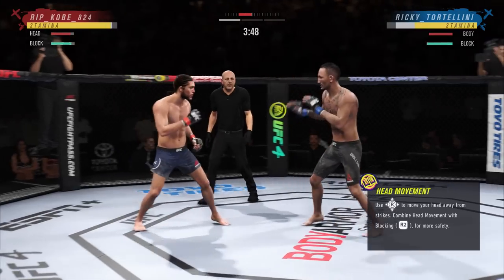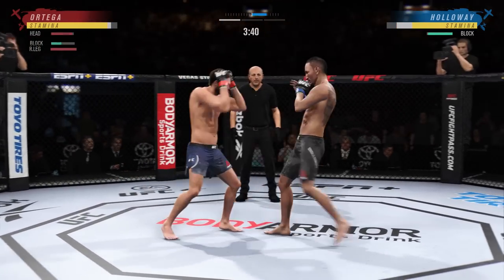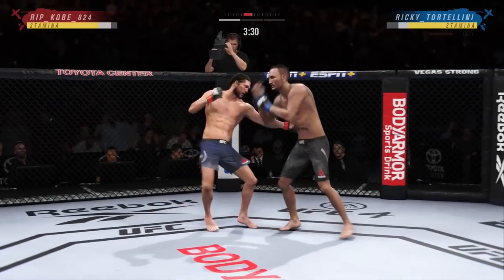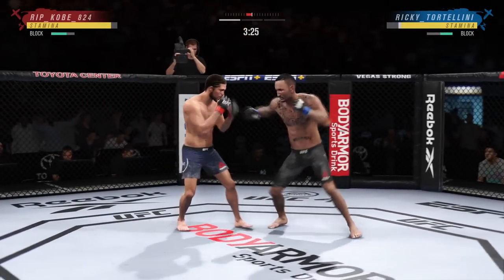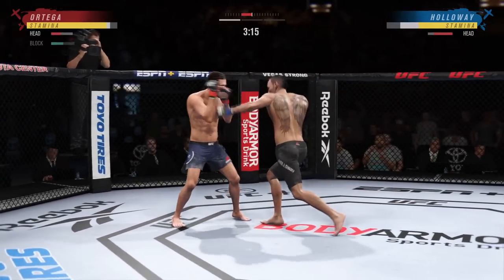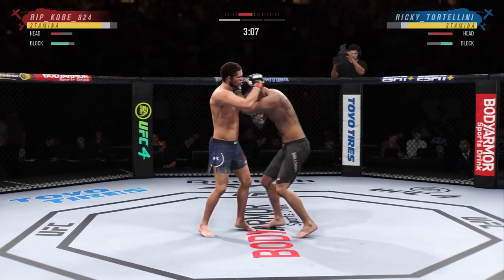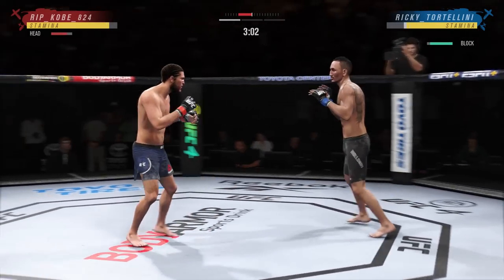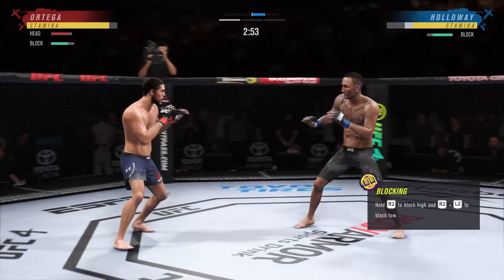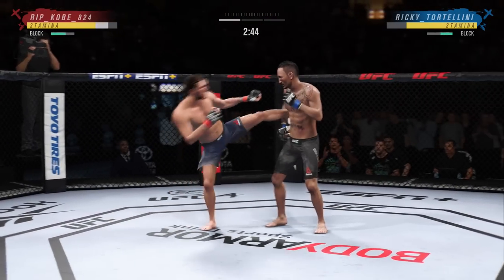A lot of these submission guys love to clinch you up and try to submit you with standing submissions — those clinch guillotines. Always remember R2, or RT for you Xbox guys, to stop that submission. You also have to remember to try to keep that stamina up. See how he tries to go for that submission right there? I simply just held down R2 and got away right away.